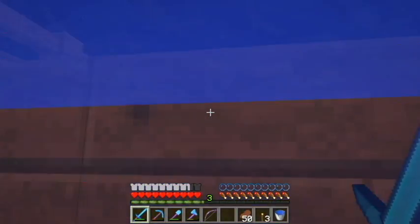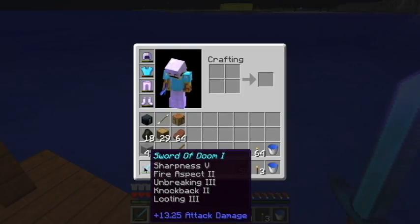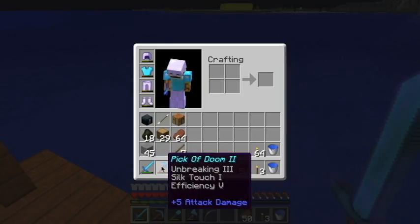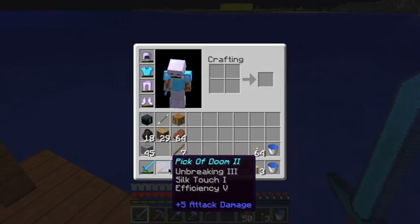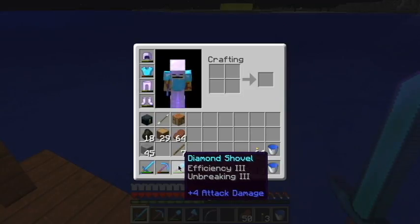I didn't show my enchantments and stuff. So this is my Sword of Doom the first — you can read the enchantments for yourself. Pick of Doom the second, because this is my second pick of doom — I lost another one. The shovel is not doomed because I lost my other shovel and I didn't have any Efficiency IV books or Efficiency V.